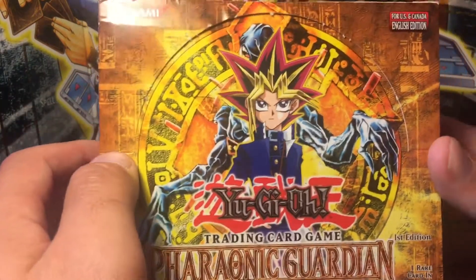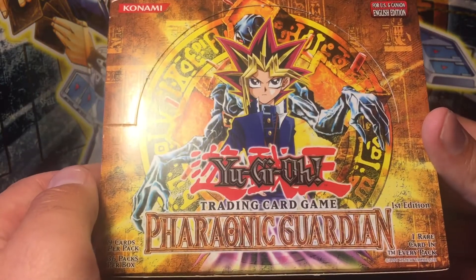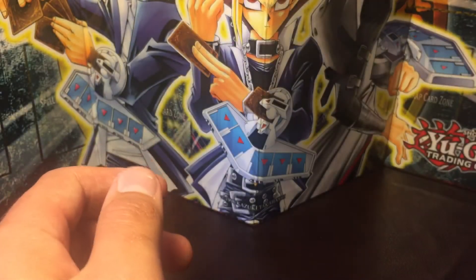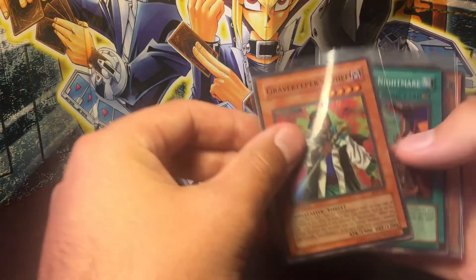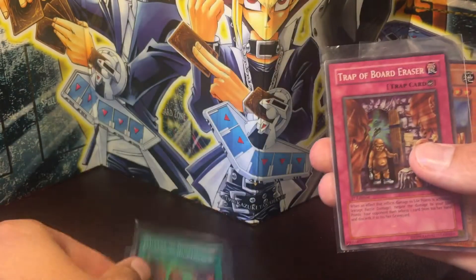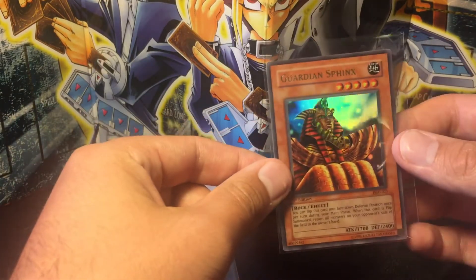What's up YouTube? Vintage Yu-Gi-Oh here today with the second half of the 36-pack 1st Edition Pharaonic Guardian booster box opening. We'll do a quick recap of the first 18 packs. The holos I got were Gravekeeper's Chief, Mirage of Nightmare, Trap of Board Eraser, and the only Ultra I got is Guardian Sphinx.